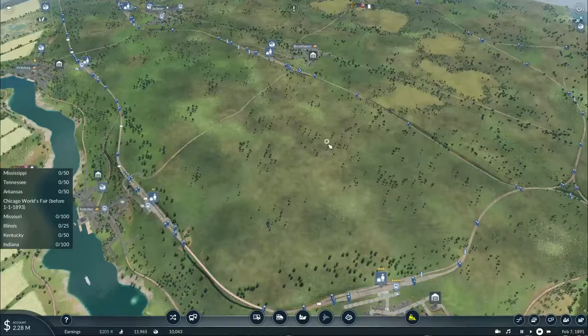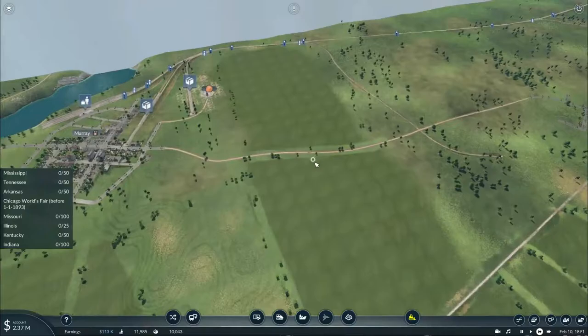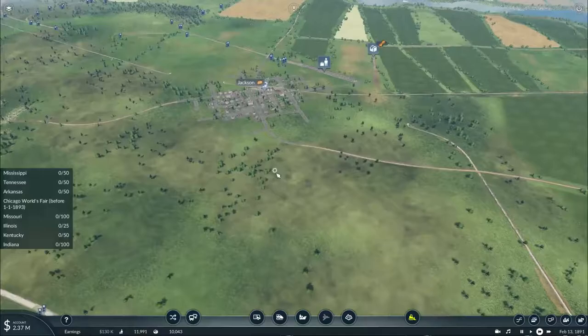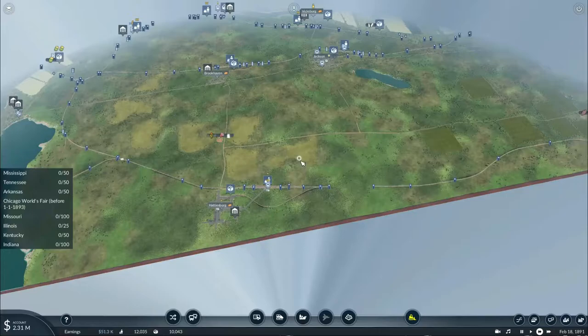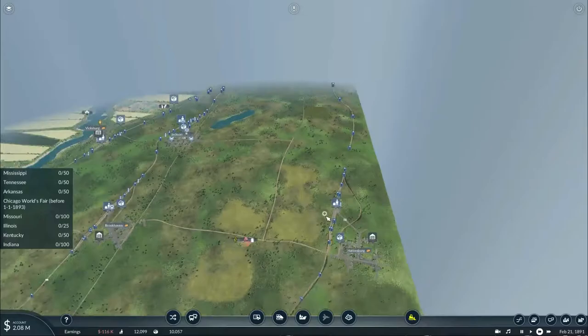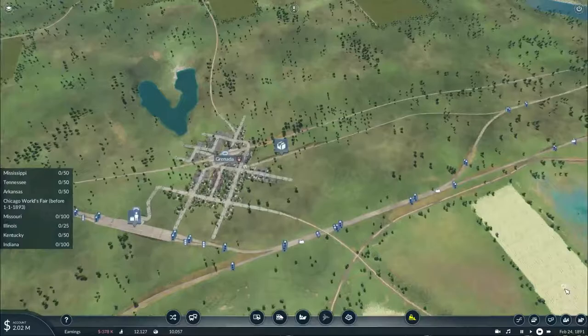In this episode we're going to continue with our expansion to the state of Illinois and basically finish up our transport empire. Now you might be wondering what's with all these new stations and new tracks - there was an off-air recording of me building this, however my microphone wasn't turned on so I couldn't explain what I was doing. I basically completed the track work on the middle line and the eastern line up to the town of Murray, and I also built a new freight station here in New Orleans to pick up loads of clothing and deliver them to their respective destinations.